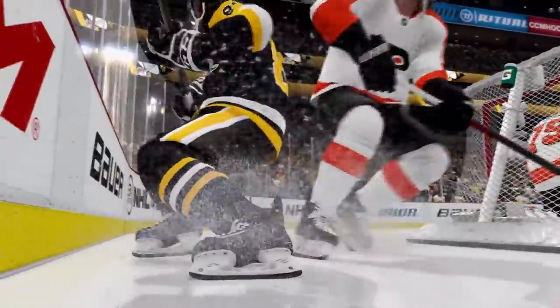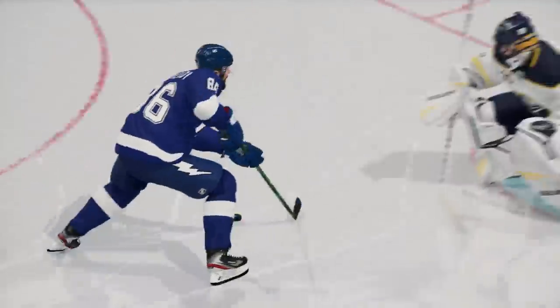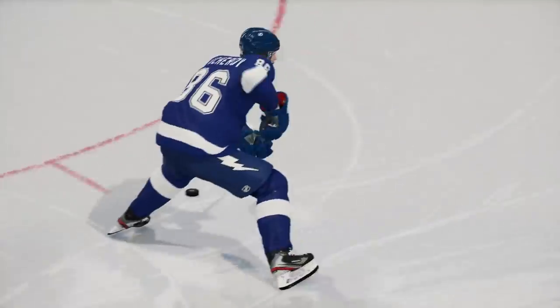What's going on guys, Nasher here and NHL 21 has officially released, which means it's time to learn the brand new dekes. In today's video, we're going to be covering the Kucherov no-move deke. We were able to do this somewhat in previous games with a glitch animation, but now it has officially been added to the game as a move you can do. First, we'll go over the basic controls and how it is supposed to look, then we'll get into some actual examples in both a shootout and a game.